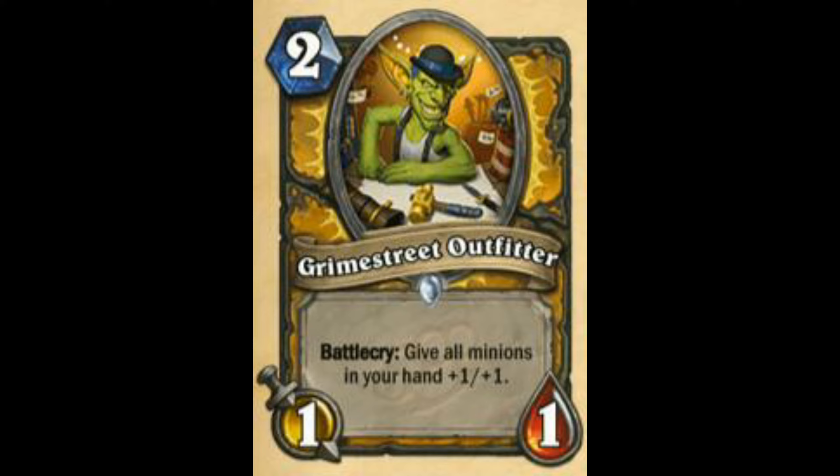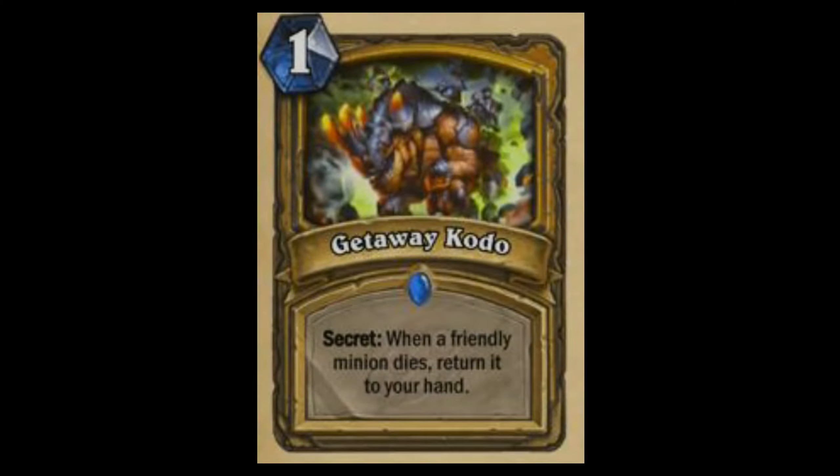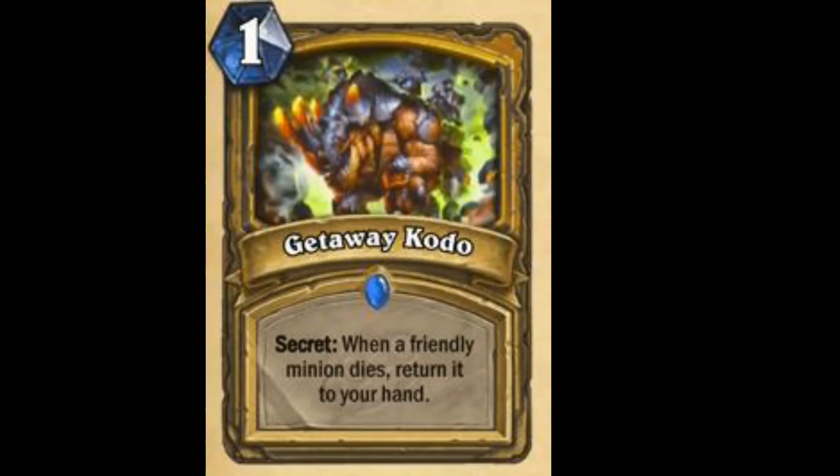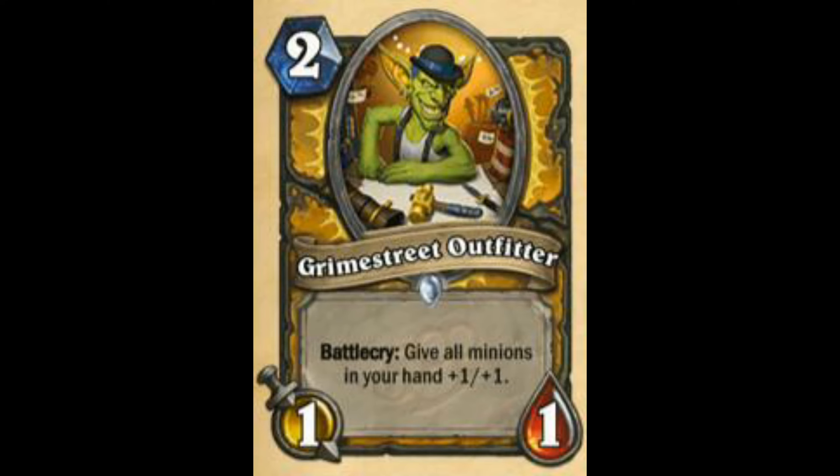Next is Grime Street Outfitter. A lot of people are saying this card is quite bad — I'm like, what the hell are you talking about? This is one good addition to Aggro Paladin. The cancer secret Paladin was so cancerous. Give all minions in your hand +1/+1. A lot of people are saying 2 mana 1/1 is really bad but this is very good value, and since it's part of hand-buffing stuff. Yeah — still going to rate this card as very good: 84 out of 100.